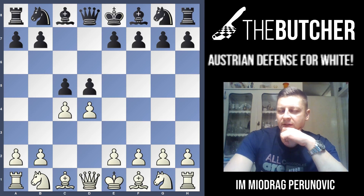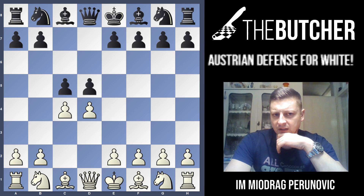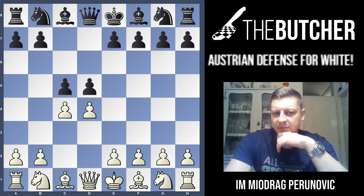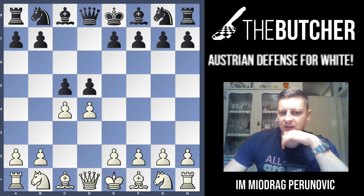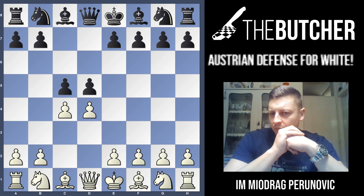I'm going to show you one very easy approach for white. I'm not going to give you any of these crazy refutations found in the books of Larry Kaufman and Boris Avrukh, even though most of those positions are just fine for white. I'm going to show you a very simple approach that gives you a slight advantage in many positions, a much better game, and also a very pleasant queenless type of middlegame where only one side pushes for a win — and that should be white.